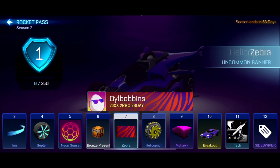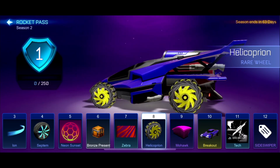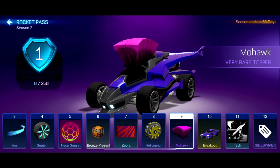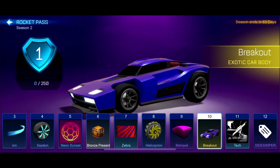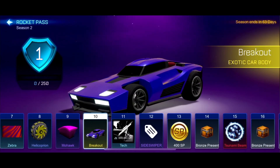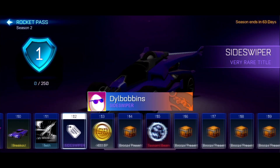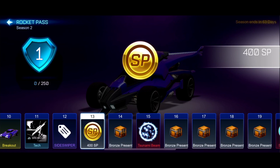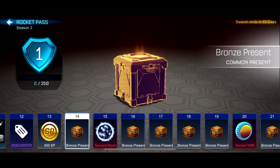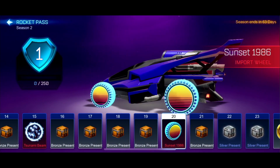Then we have the Zebra. We have the Helicoprion Wheels, which as you can see are looking very, very nice. We've got the Mohawk Very Rare Topper, which is cool. Then we have the Breakout, which is a pretty good car — it's an exotic car on this, but obviously we all know the Breakout from Rocket League anyway. We've got the Breakout Decals, the Breakout Tech. We have Side Swiper, which is a pretty cool tag. More Bronze Presents with 22 different items. Tsunami Beam, which makes sense. The Sunset Wheels, which might come painted.